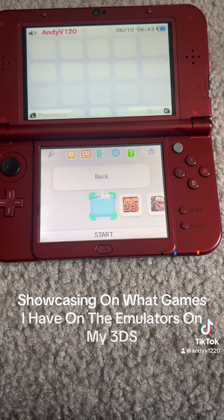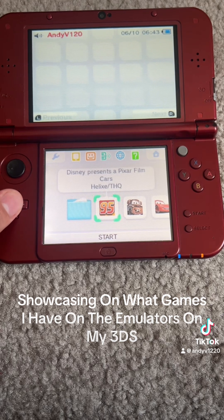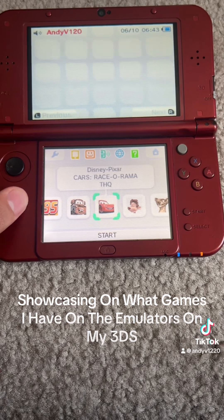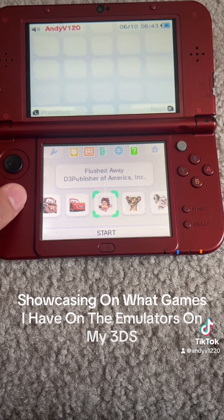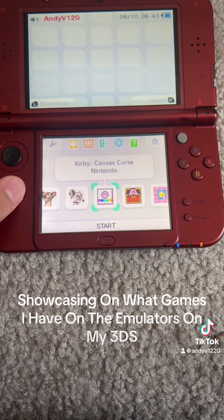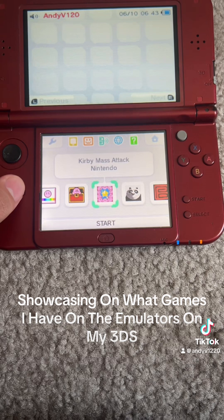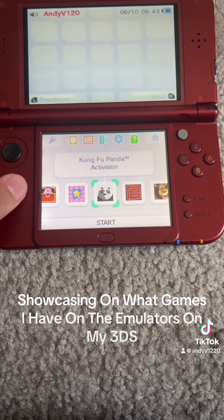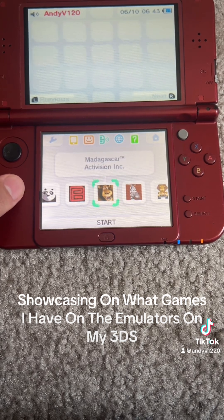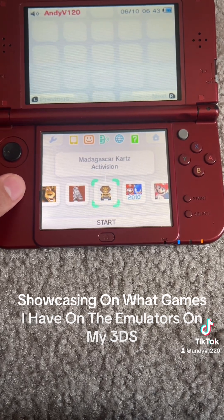For the Nintendo DS games on the Twilight Menu, I have Cars 1, Cars Mater National, Cars Racerama, Flushed Away, Ice Age Dawn of the Dinosaurs, Ice Age the Meltdown, Kirby Canvas Curse, Kirby Squeak Squad, Kirby Mass Attack, Kung Fu Panda, Kung Fu Panda Legendary Warriors, Madagascar, Madagascar Escape to Africa, and Madagascar Karts.